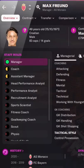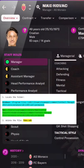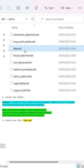There are also some individuals in the game like Niko Kovac who don't have the right name. To fix that, follow the directory path on screen right now and delete fake.edt.